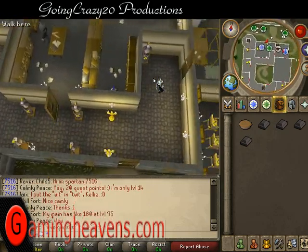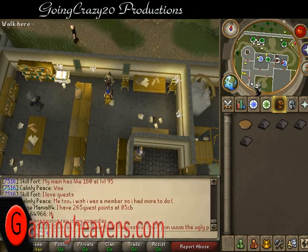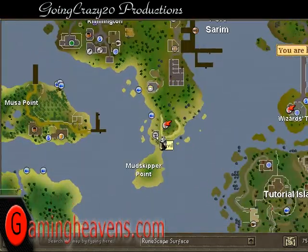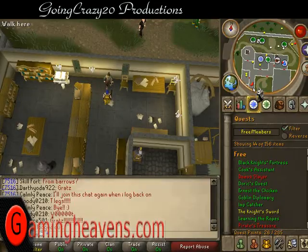Ask about the Imcando dwarves. Now we need to go to the smithing area, which is just south of Port Sarim near Falador.